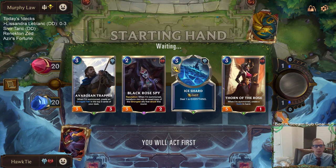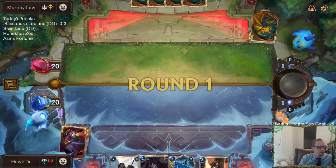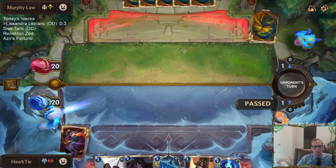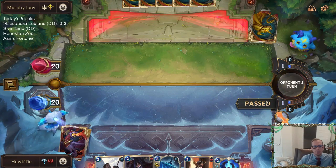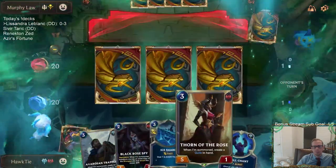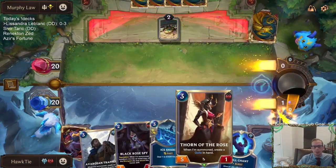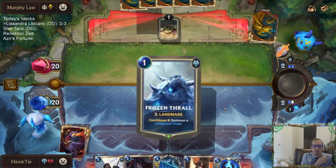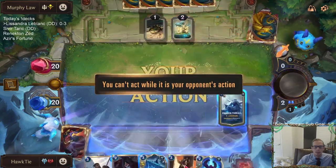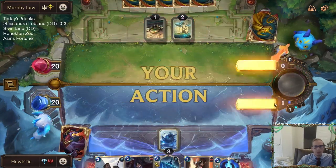We'll start with Trapper and see what else we get. Hearth Guard at five, being a 5/5 with Reputation — I could see that being good. Maybe instead of Thorn of the Rose, because we do have too many threes. We do already have one five-drop with the 4/5, but that would help us play a later game with Whispered Words.